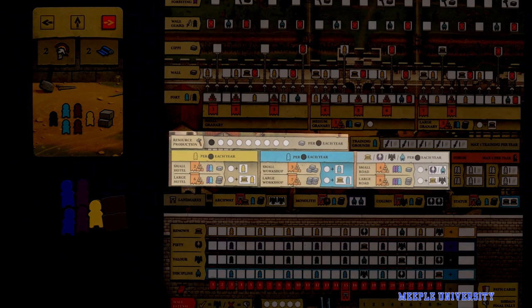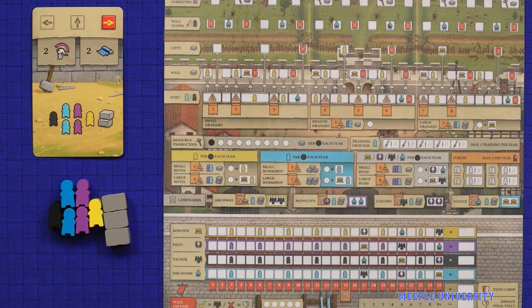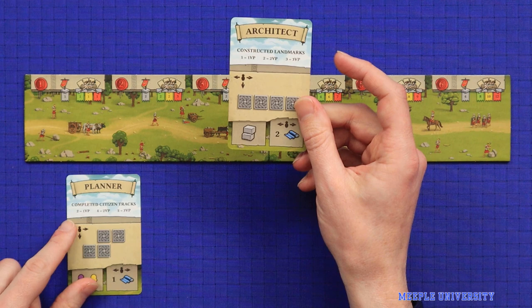Players may gain additional income at this stage based on anything they've unlocked on their board to this point in the game. This can be more building resources for resource production, yellow or blue workers, or victory points — but more on all of those later. Next, each player draws the top two cards from their player deck, looks at them and then simultaneously chooses one to play face up and one to slip under their player board.